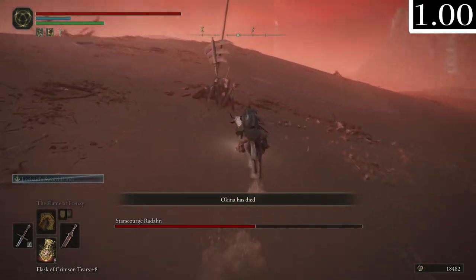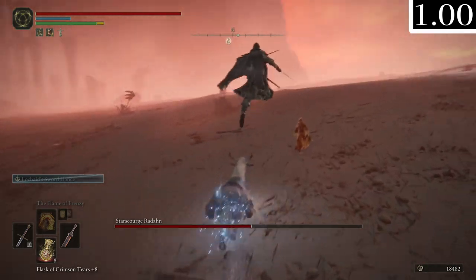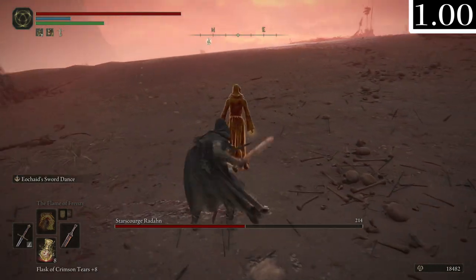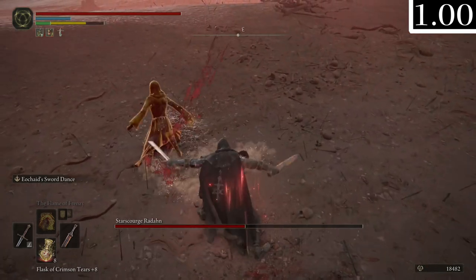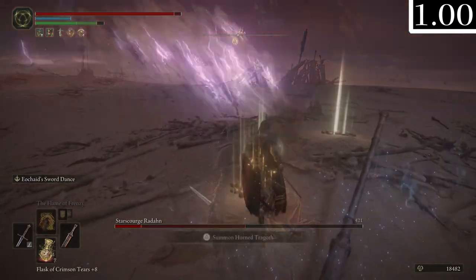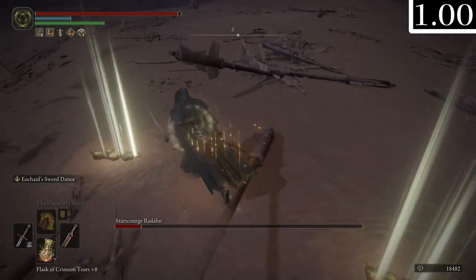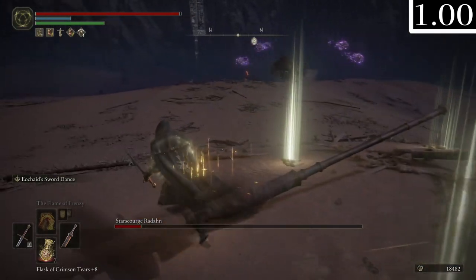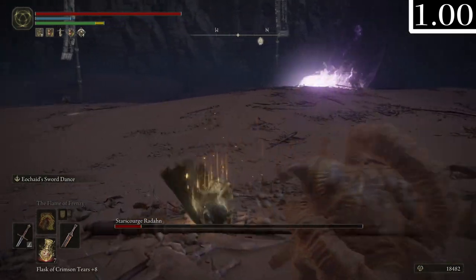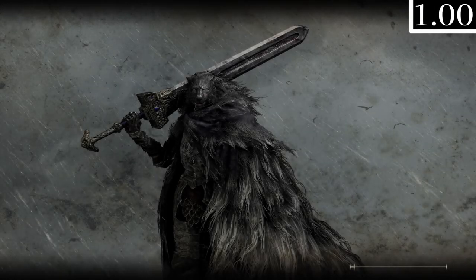I was told that the summons have friendly fire, and I couldn't really tell - it feels hard to test easily. You can hit them yourself and I couldn't kill them, so I assume it is true they have friendly fire. Also, when hovering over the Tragoth summon sign at one point it bugged out - it looked like it had active AI even though it wasn't summoned, actually like fighting something. Really weird but interesting.